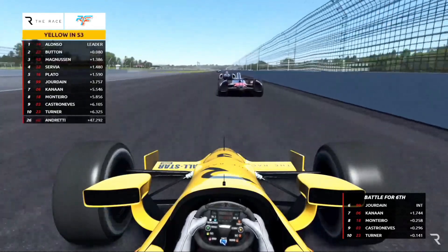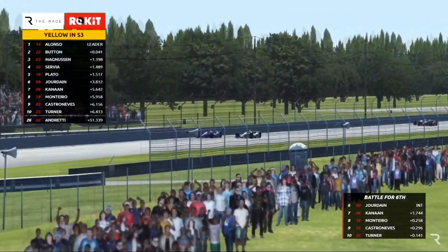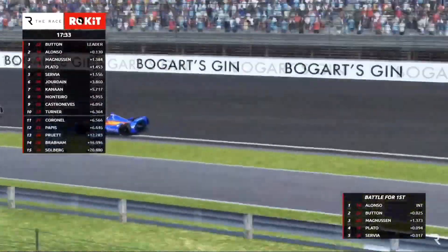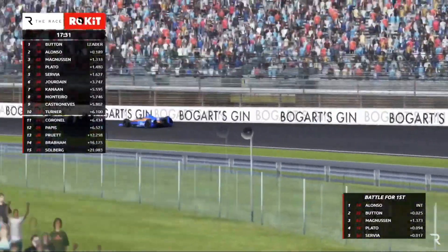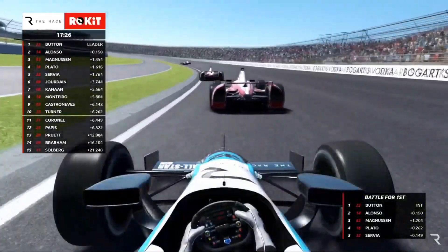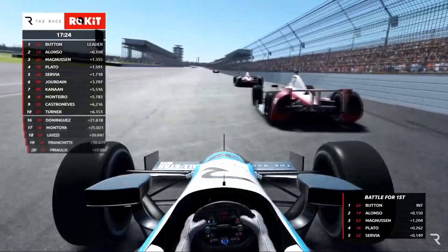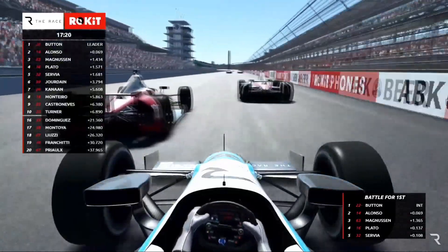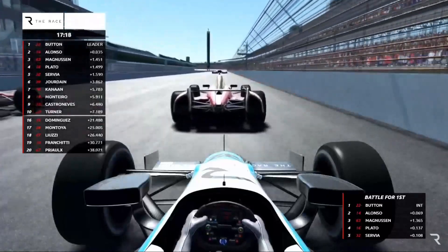Franchitti and Fernandez and loads more out in the background — I couldn't see who it was. Now we're getting chaos. Out front, Button takes the lead back from Alonso — the two old McLaren Formula One teammates duking it out. They've made a bit of a gap back to Magnussen, Plato, and Servià. Battle for first out front, Magnussen running in third.